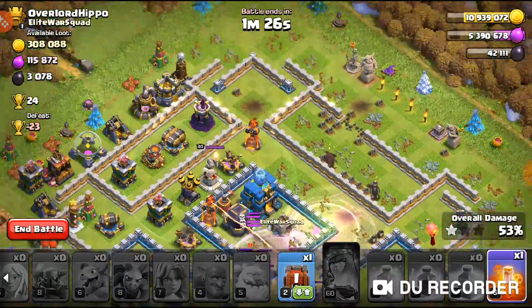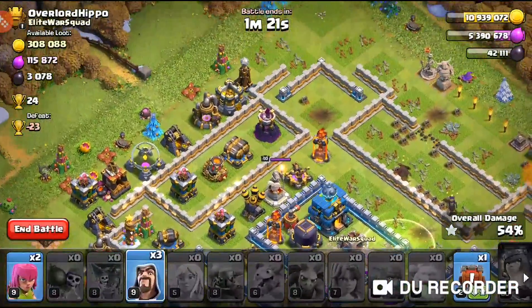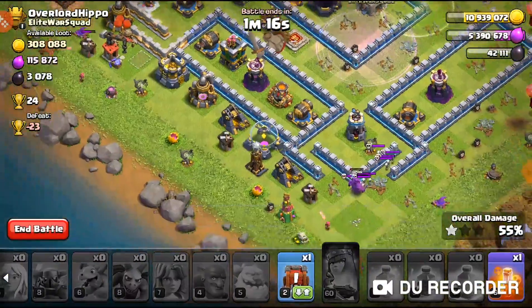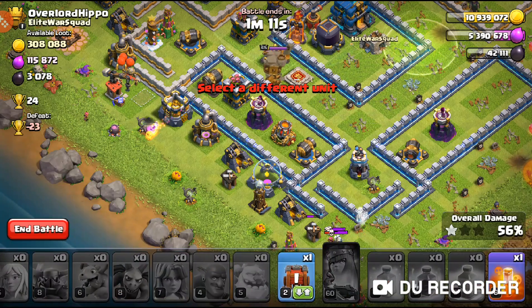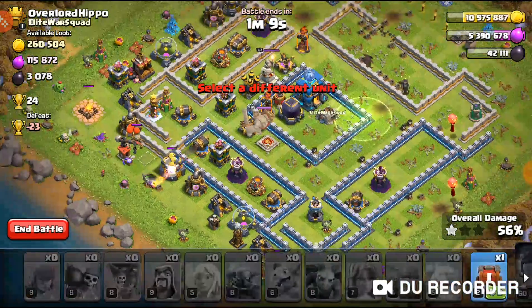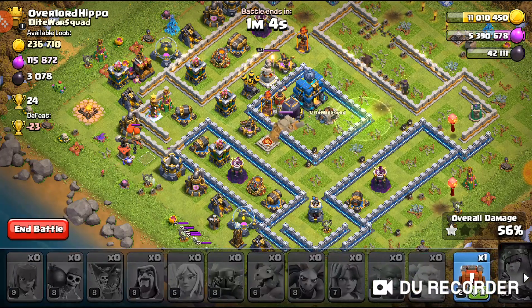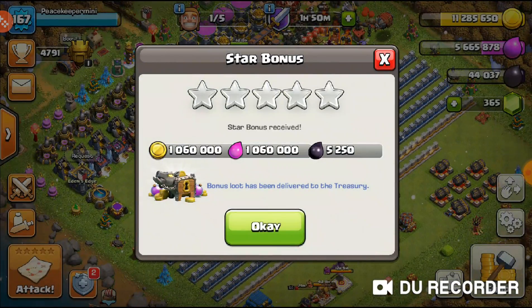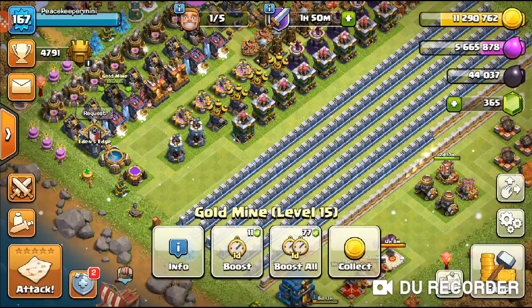This probably won't be the best attack. I'm not bringing freezes because I'm sacrificing that to have a gem, which also isn't ideal. We'll rage and freeze in — I mainly just want the gold. We probably won't get into the town hall compartment. Terrible funneling on my part; it should've been easy to get in. We'll take the one-star and go, popping a couple shots on the gold storage.